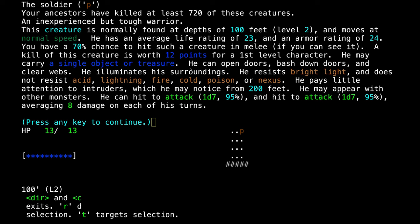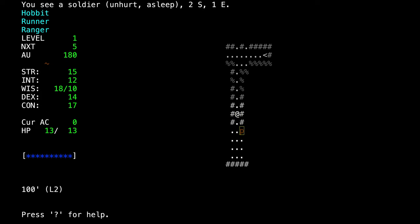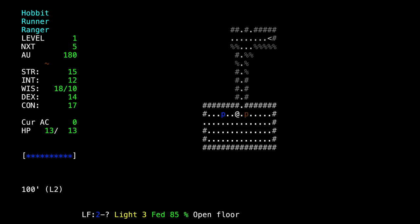He has an armor rating of 24, which means he's going to make it harder for us to hit than if he had zero — we have a 70% chance to hit him in melee, though we probably have a higher chance hitting with our shots. He has an attack of 1d7, so he rolls a single 7-sided die. He can do anywhere between 1 and 7 damage, and because he does that a couple times per turn, he averages 8 damage each turn. That's a lot higher than some of the creatures we've killed so far, so we have to be careful, otherwise he will kill us pretty easily.